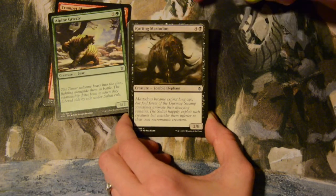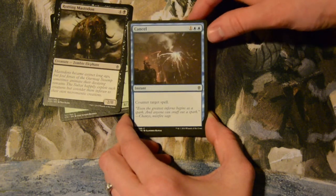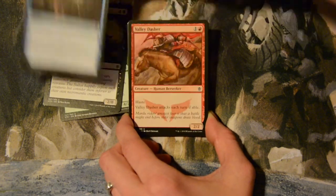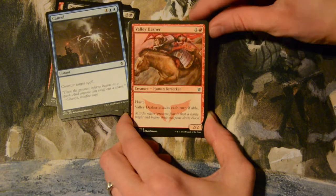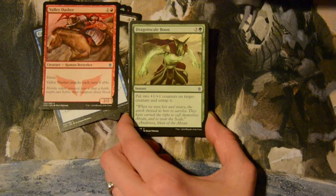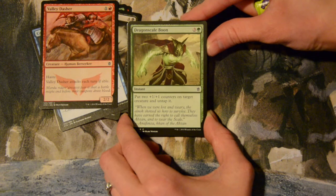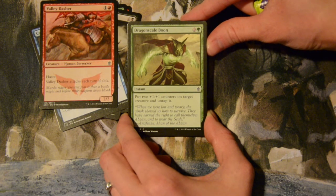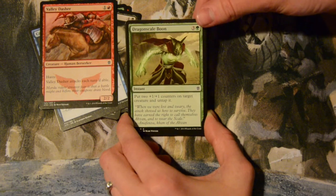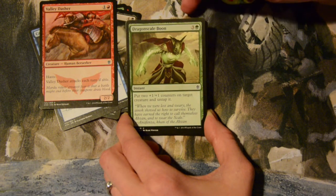Cancel — three mana, one colorless and two blue to counter target spell. Valley Dasher — I like this card, two mana for a hasty two-two that attacks each turn if able. Dragon Scale Boon — four mana instant, put two plus-one plus-one counters on target creature and untap it. The art looks like a jackalope dude with green shiny arms — pretty sweet.